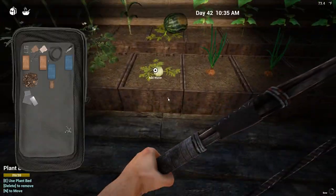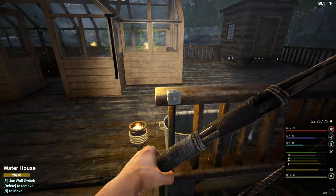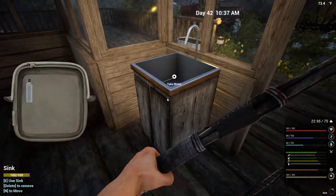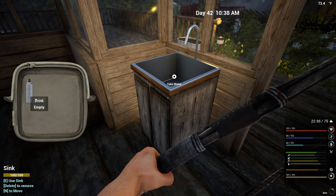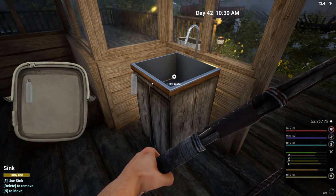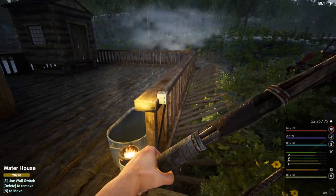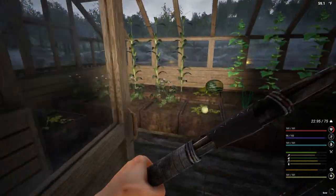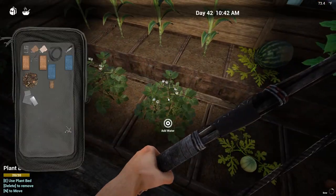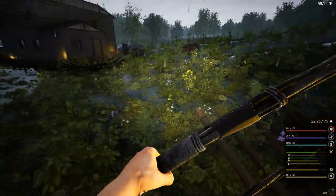Let's get over here and check on the crops — they need water. Let's go ahead and do that. Let's refill our water canteen as well. We're out of water. Let's drink what we need and refill. Turn this off — everything should have plenty of water now. It does.